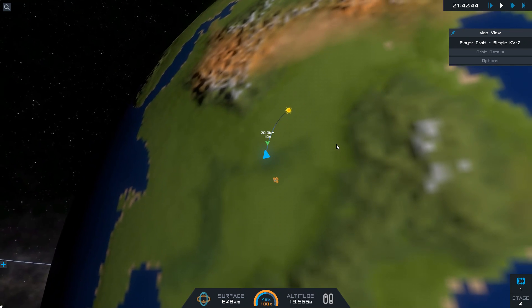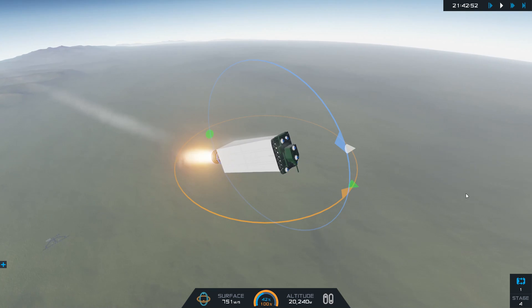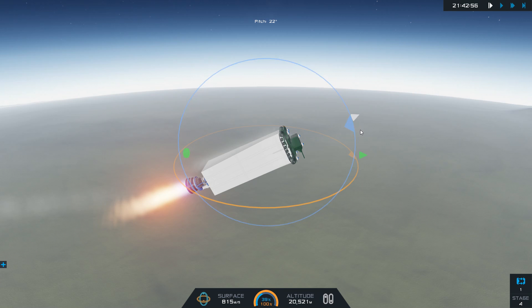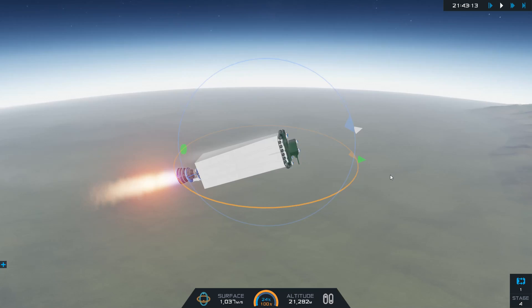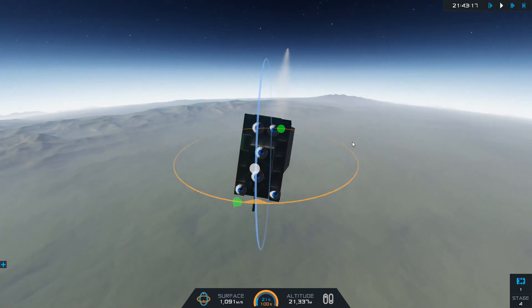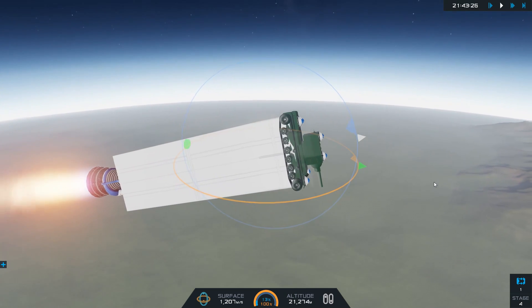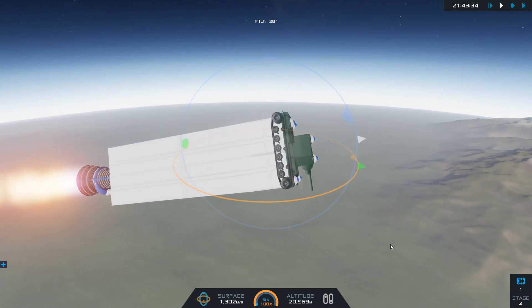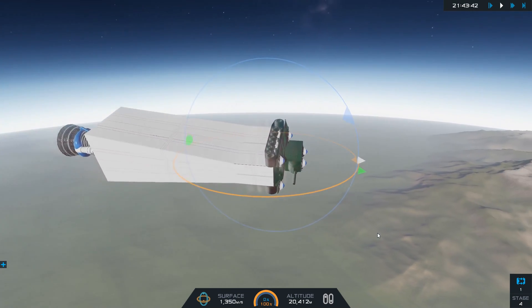We're actually getting some distance this time, but I still think we don't have enough fuel with those Apex One engines to even make it into orbit. We're at 20,000 meters up, about a 30-degree angle. I'm gonna go a little more aggressive — drop it down to 22 degrees and see if we can get this thing into space. We're running out of fuel pretty damn quickly though, even at max throttle. The problem is it's so top-heavy I have to play this totally differently to actually get into orbit.